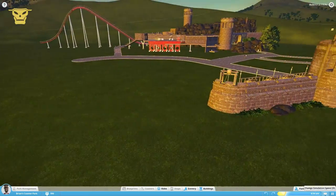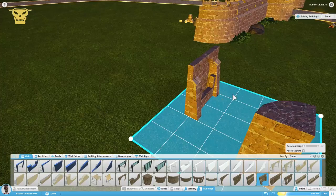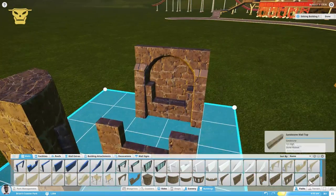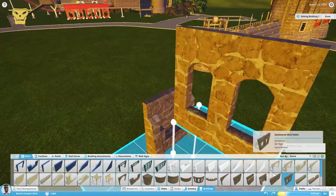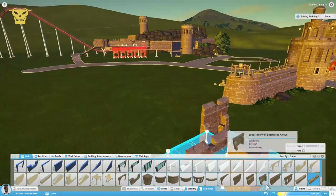Hey guys, what is up — it's Pieces of Prestige, and today we're back with building Prestige Heights in Planet Coaster. I'm really excited for this episode. It's quite a short episode this time, but we finally do something different that I haven't done this way at all.